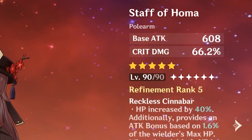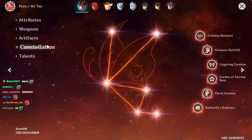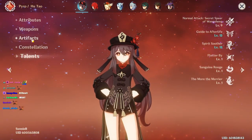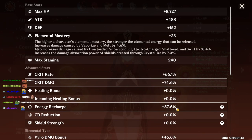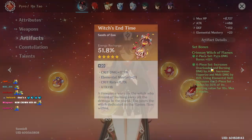R5 Homer. Crimson Witch. C6. Holy fuck. That's a lot of stats. ER timepiece, right? Yeah, ER timepiece. Defense, though. Let me check.